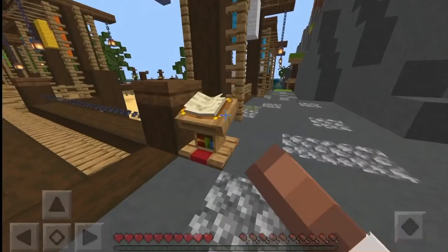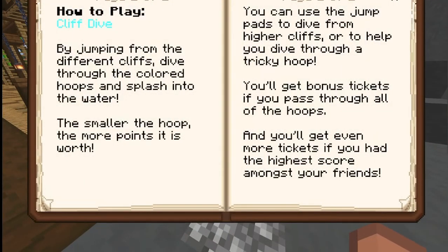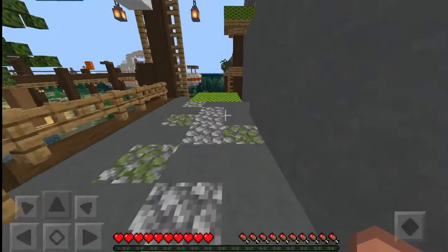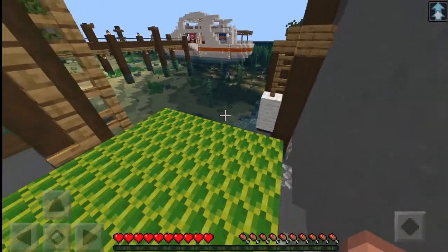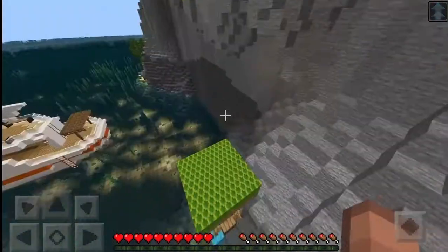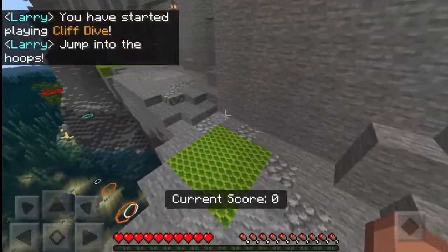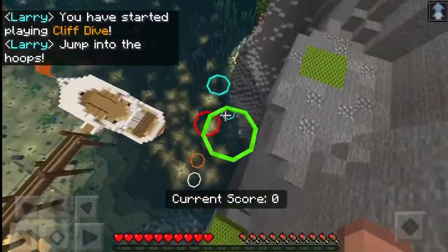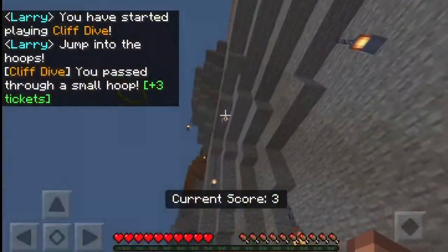Cliff dive! By jumping from the different cliffs, dive through the colored hoops to splash into the water. You guys are reading there — jump boost, that looks pretty cool. I'm guessing you can jump to different sides.